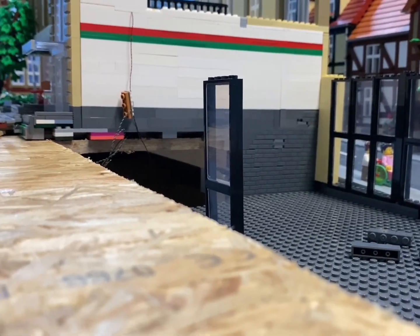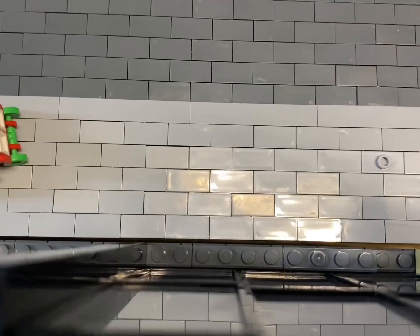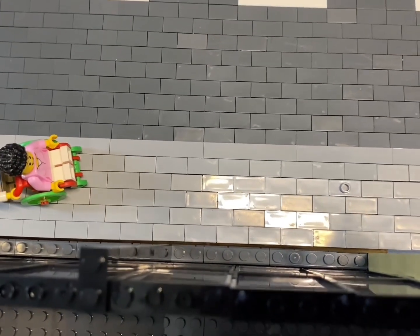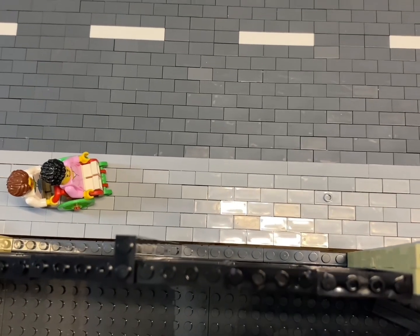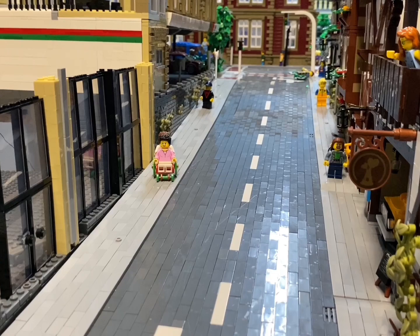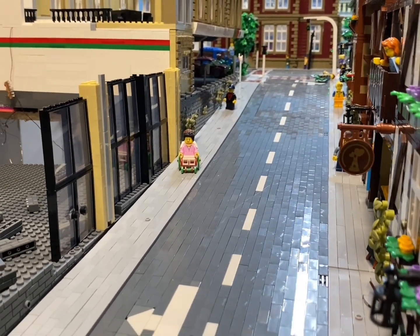Additionally, I'm dealing with three different height levels originating from the facade, which complicated the situation. Another problem is that the road slopes downward here, which means the stance from the building won't align anymore. There would be gaps between the windows, which is not ideal.